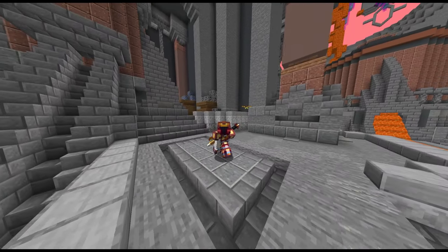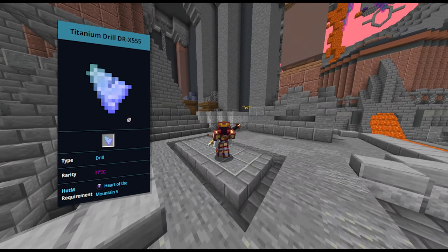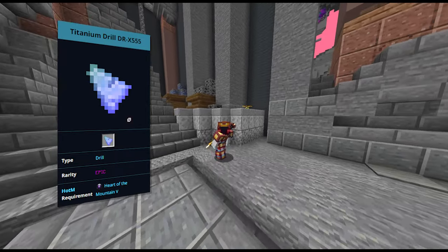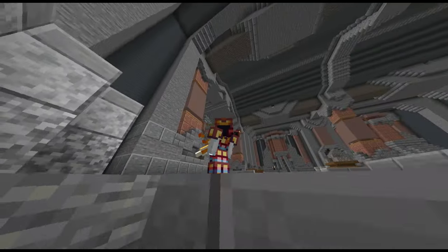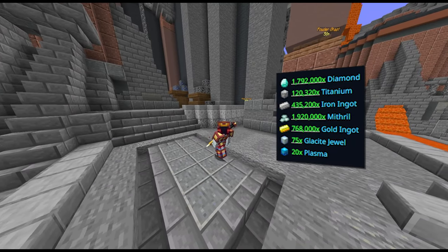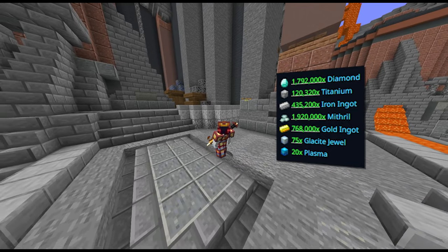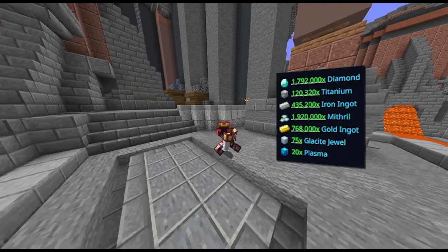So today we're working towards the Titanium Drill X555. Now this is an Ironman profile so I have to grind everything myself. I'm going to document my progress and show you guys exactly how I got everything. On screen I'm going to show the raw materials you need for this drill specifically. For this drill you will need the 455, just like how for the 455 you needed the 355 to make it — so we're going up in order. Make sure you have the 455 before you get into this.